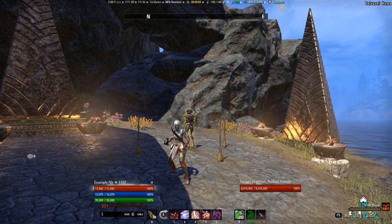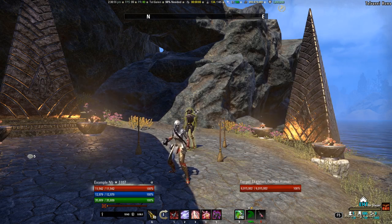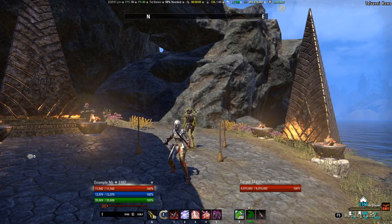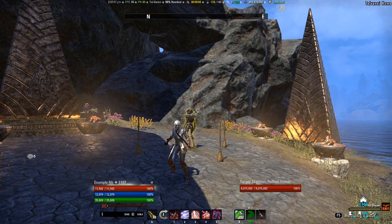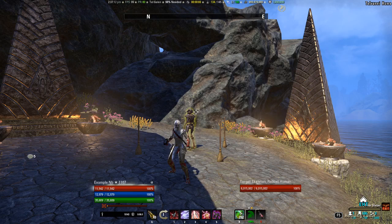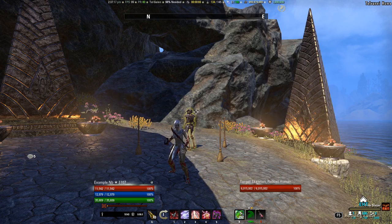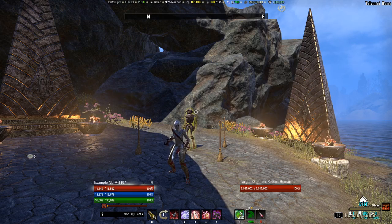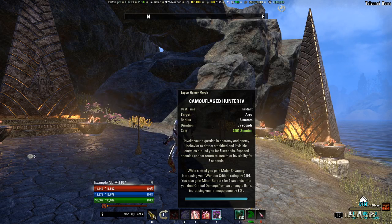What we're going to be answering today is what actually counts as flanking. We'll be taking use of one of the abilities that makes use of the flanking mechanic, and we're going to be using our target dummy here. The most common way you're going to see flanking being brought up in a PvE setting is going to be through the use of Camouflaged Hunter.